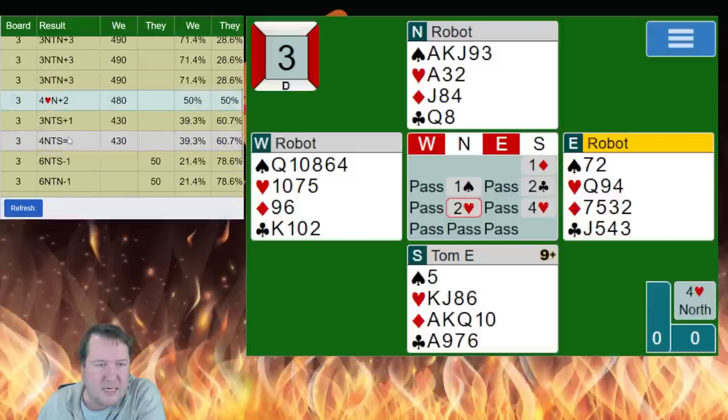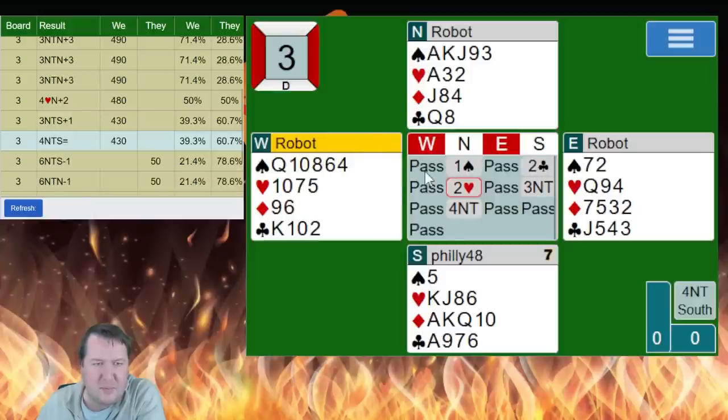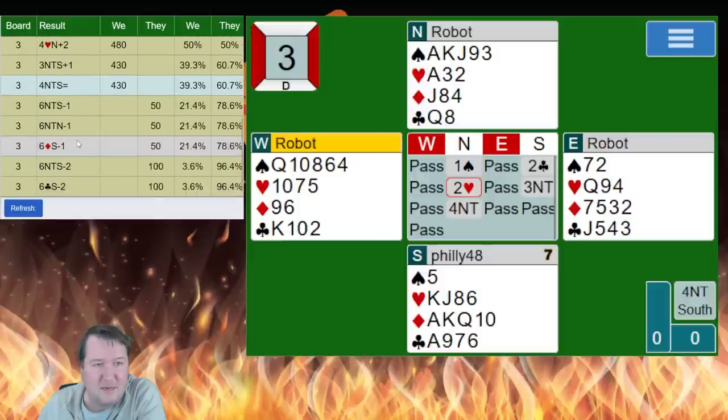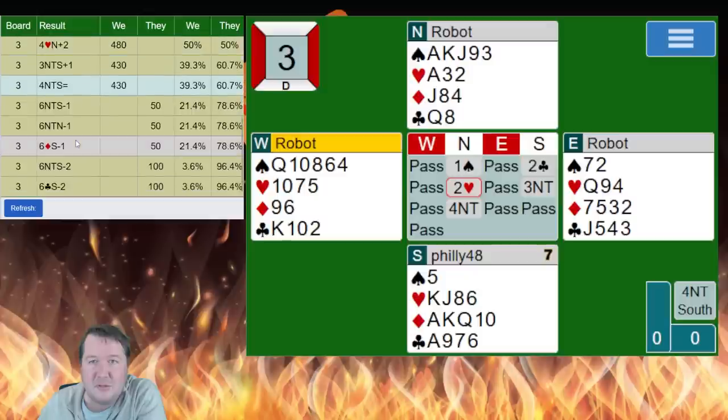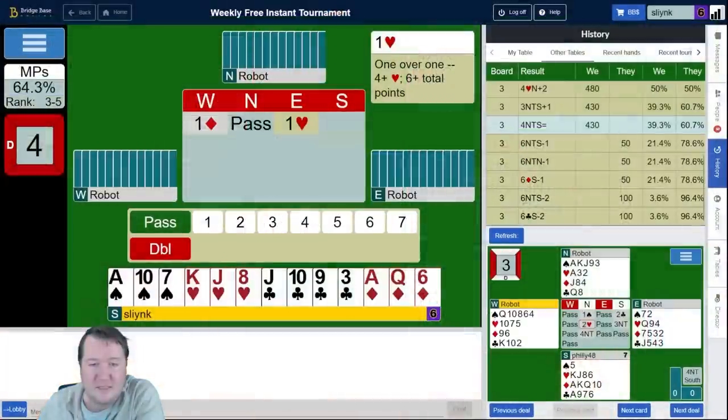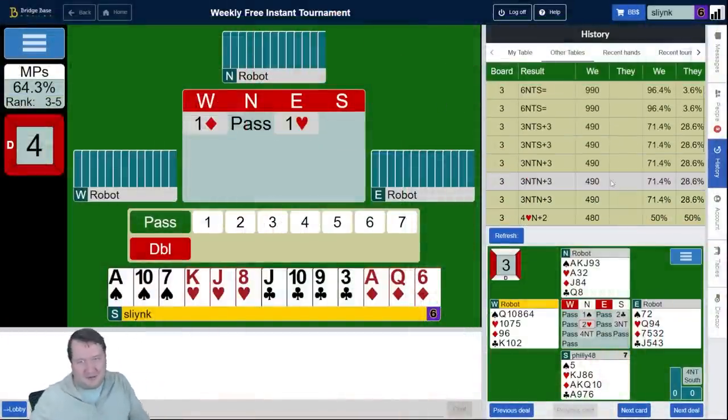I haven't seen anyone open a diamond and then rebid two hearts here, or even one club and two hearts for that matter. Carlo said when you're done he'll tell me where North put him — six hearts maybe. That's somewhere where people ended up. Had one club pass, club of spades, two diamonds — six no trump. Did you make it is the key, the real kicker. It looks like you should.